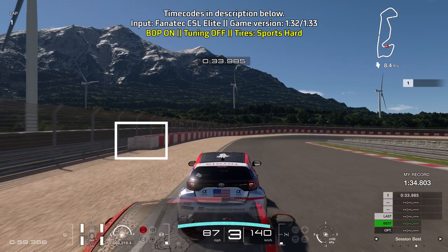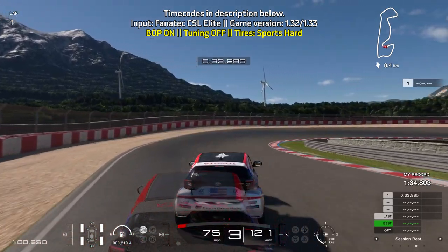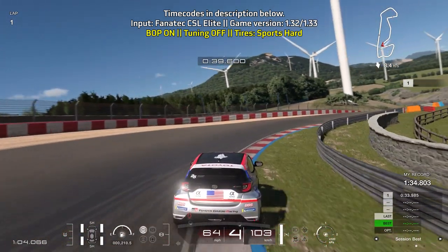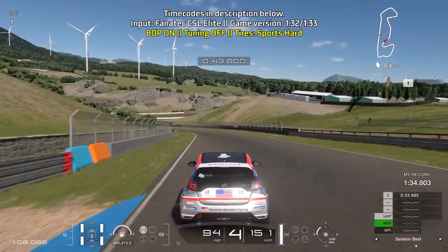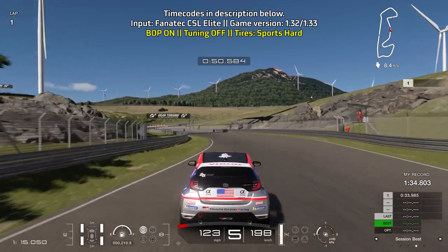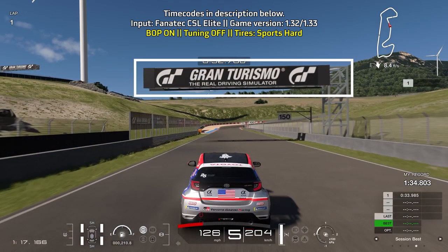Then brake and turn in before the barrier on the left starts, just trying to be careful with your inputs and bring yourself towards the red and white curbs. Go up to fourth gear just before you start to accelerate your way out — again try to take advantage of the red and white curbs as they will help you with your turn in. Go up to fifth gear, take this left turn flat out but stay towards the left, and brake shortly after you go under the Gran Turismo sign just above.